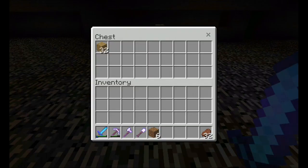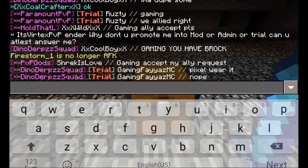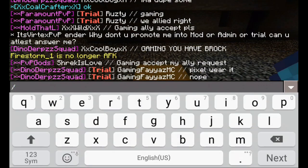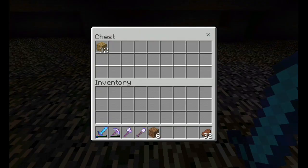Now do not take the item in there — never take the item. Click X. Then do slash chest again to check if the item is there, and yes, there's the item in there.